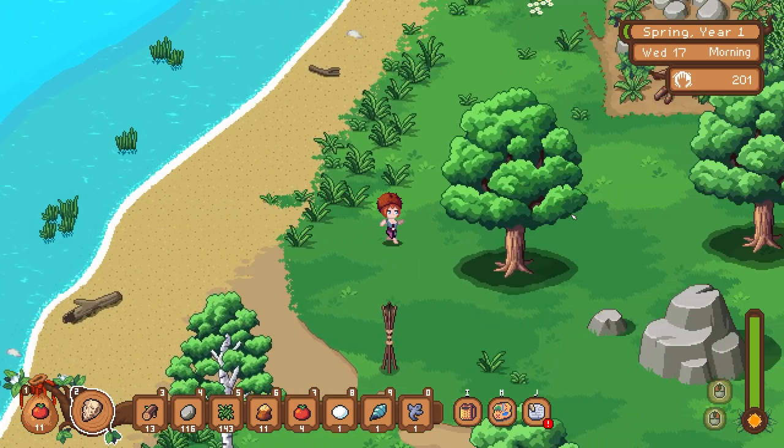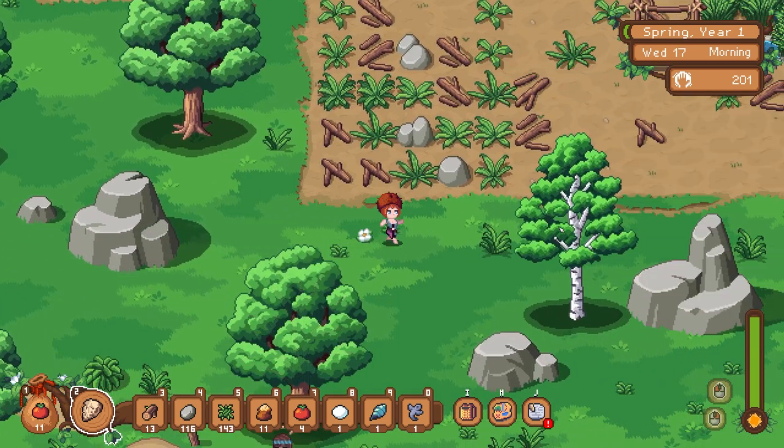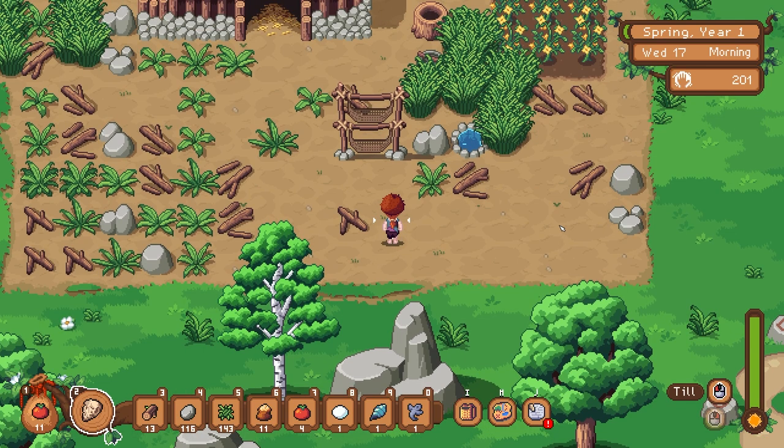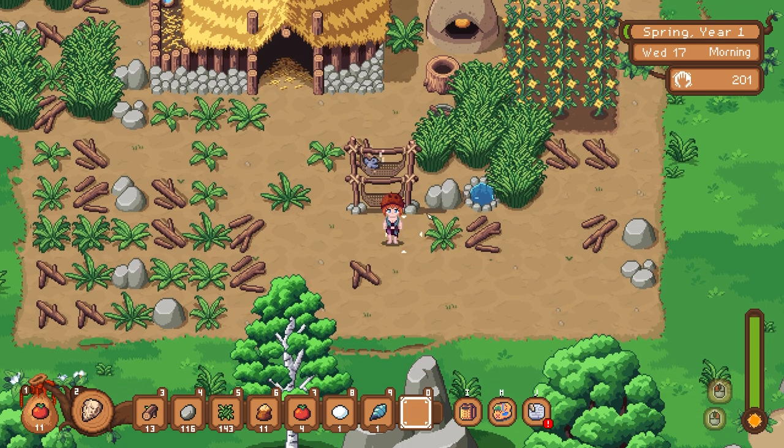So I'm gonna go over to my drying racks now. You remember me saying when I was playing this first time around that I was like, oh, it would be really nice if you could put other things in the drying racks like fish. So apparently now I can put my fish in the drying rack and we're gonna get some dried fish. So that's really cool.